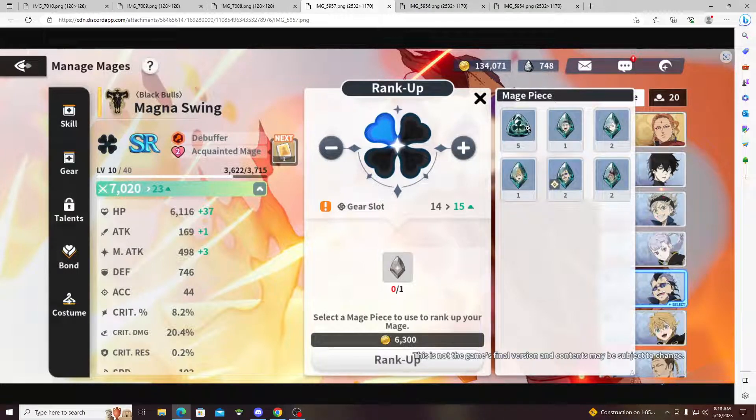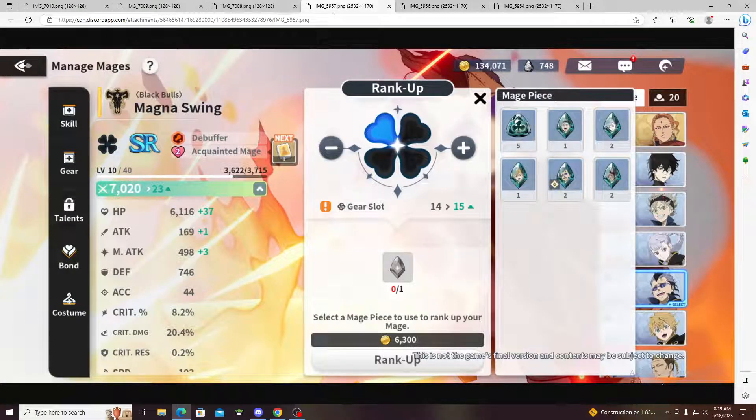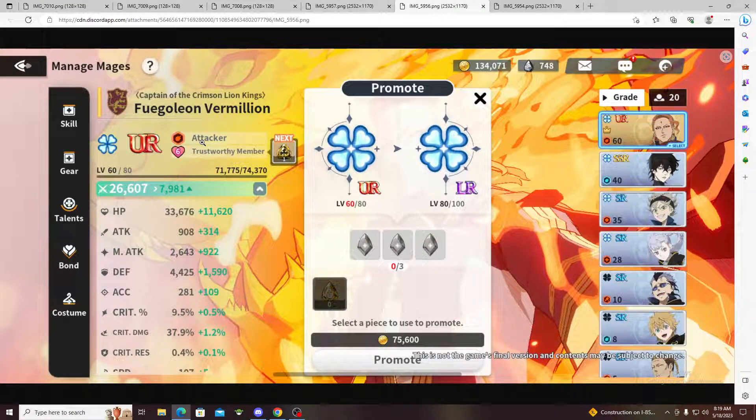Fred Magna here is an SR, but it still works for SRs. You can either put these pieces — there's a gold one, an SR one, and then an R one. You can basically just add them all up and then go to the next stage once you rank up. So let's say SR — you can use all of these ones, or you can put one of Fredoleon's pieces and put the rest of these in.